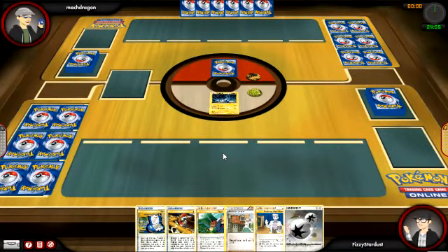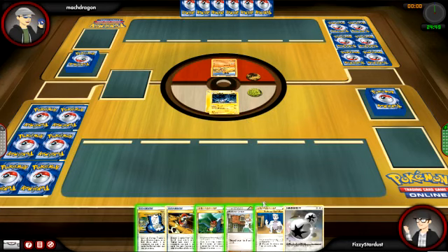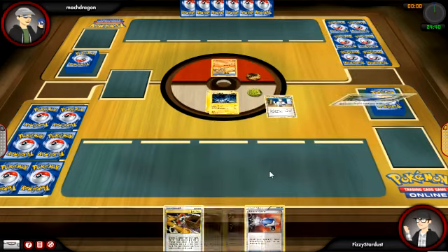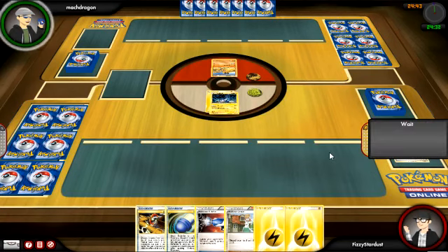So I'll get off with a Zekrom — I'm running ZPST. I get to go first, which is awesome. I'm going to go ahead and attach that Electric Energy, and then I'm going to play an Oak and shuffle my hand into my deck and draw six more cards.